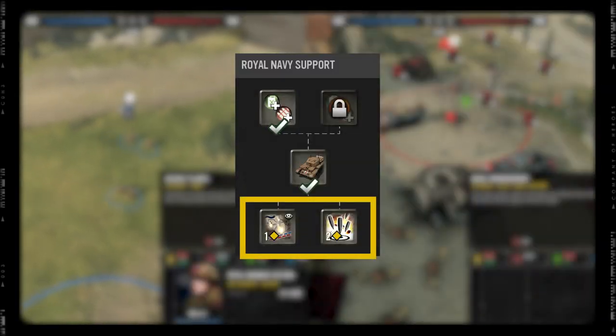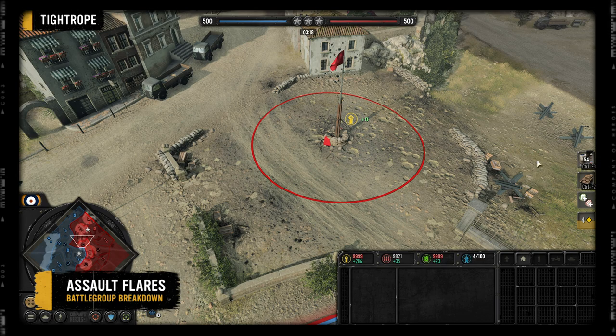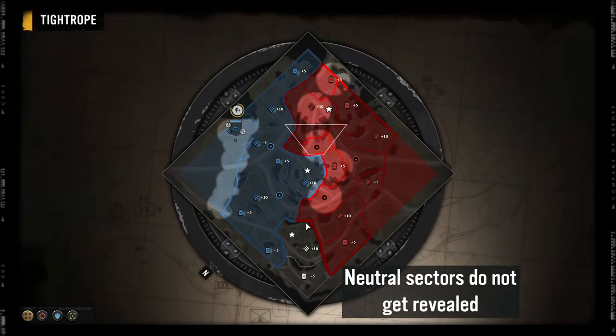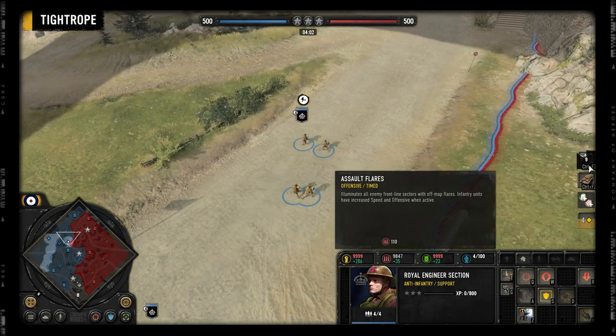And finally you have the choice between assault flares or naval bombardment. Assault flares provide vision around the territory flag of every enemy sector on the frontline, but not on neutral sectors. It also provides a speed boost to your infantry, which is great for returning to the frontline from your base.